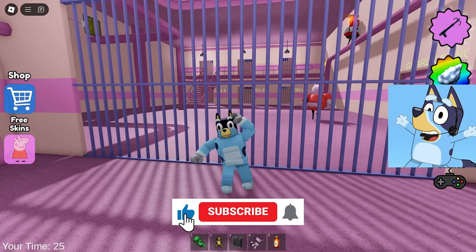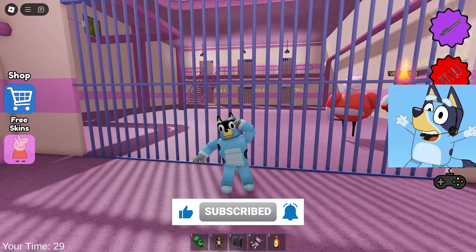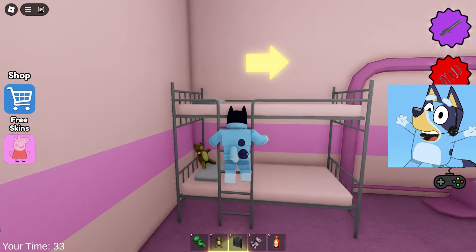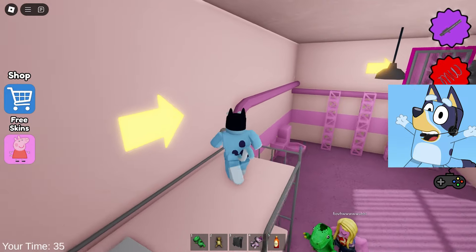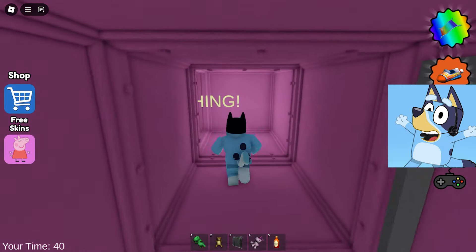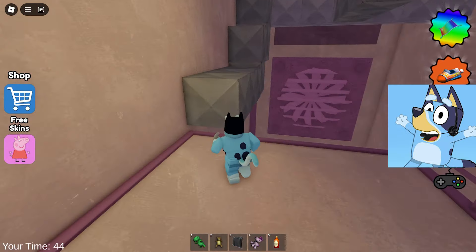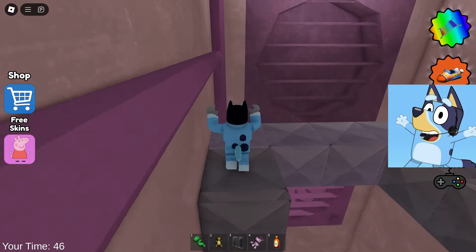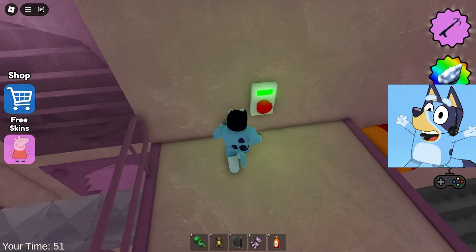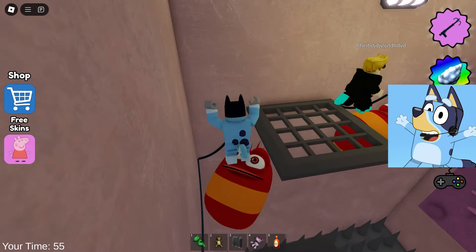Hello everyone! Dear friends, I am Blues and today I will be playing in Roblox together with my friend Muffin. Today we will need to escape from this prison which is guarded by Peppa. Our cell had a bunk bed so we could climb up the pipes, and we ended up in a vent which we went through and ended up in the ventilation room.